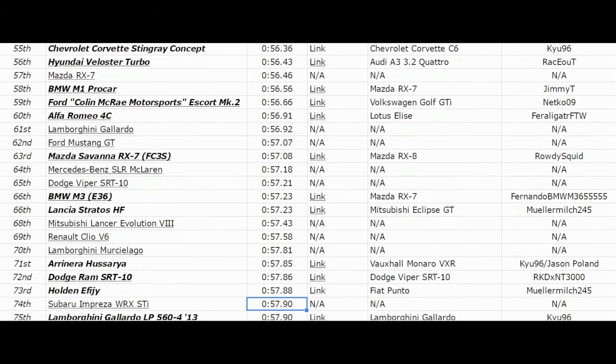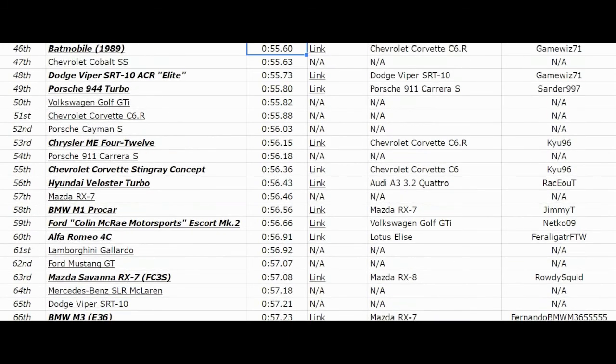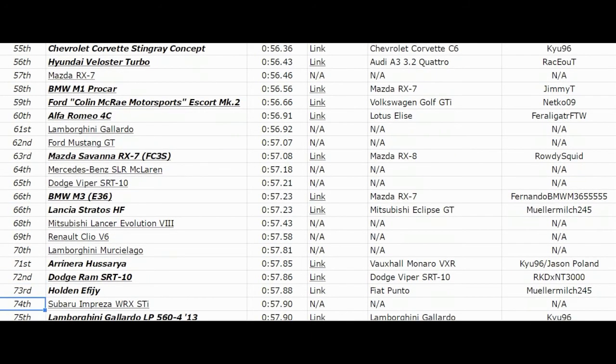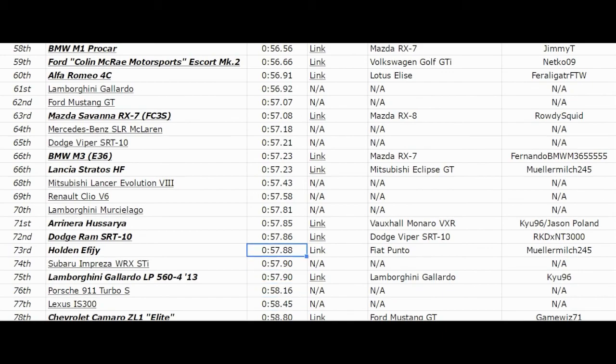In 55th place is the Chevrolet Corvette Stingray Concept doing a 57.04 — wait, a 56.36 — just edging out cars like the Hyundai Veloster Turbo, Mazda RX-7, and BMW M1 Pro car, and just a little bit off of the 911 Cura S. And finally, the slowest car of the day in 73rd place is the Holden Effigy doing a 57.88, very close to cars like the Dodge Ram S3010, Aranera Hasaria, and Lamborghini Murcielago, but just speeding out the two-way tie of the Subaru Impreza WRX STI and Lamborghini Gallardo LP560-4 2013.